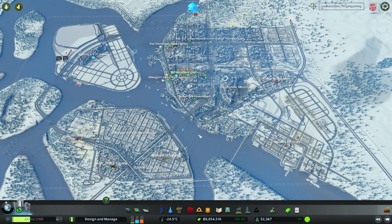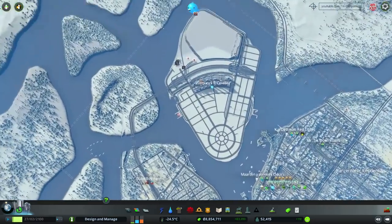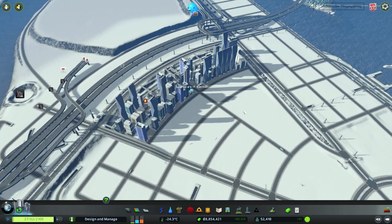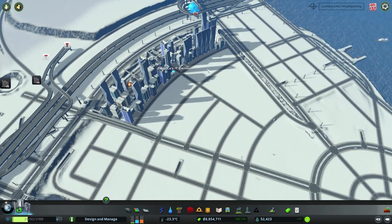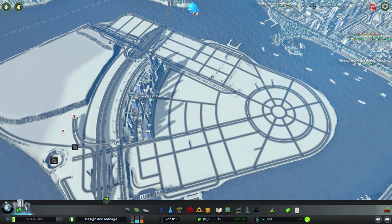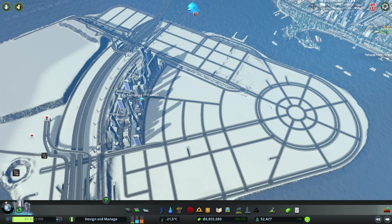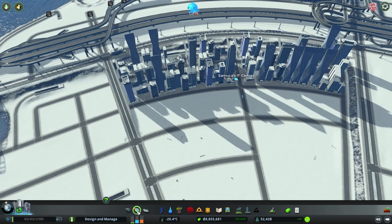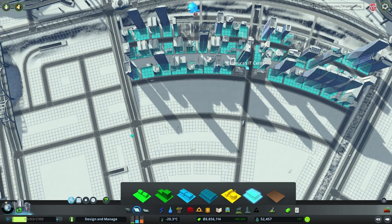Starting off this gameplay, we can see that we have a bit of demand for industrial and also some commercial. So I think what I'm going to do is go to our island right over here — offices. I think I'm going to expand the zoning of offices up to this ring over here. I do not want to overzone this area because I want to turn this into a leisure spot, so there will be a lot of leisure buildings such as unique buildings and monuments, but for the time being I just want to zone a few more IT cluster office buildings.